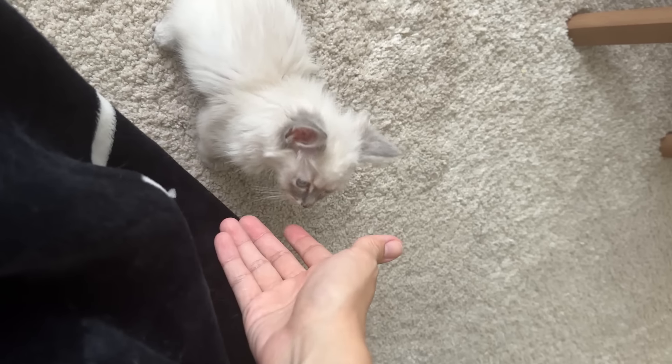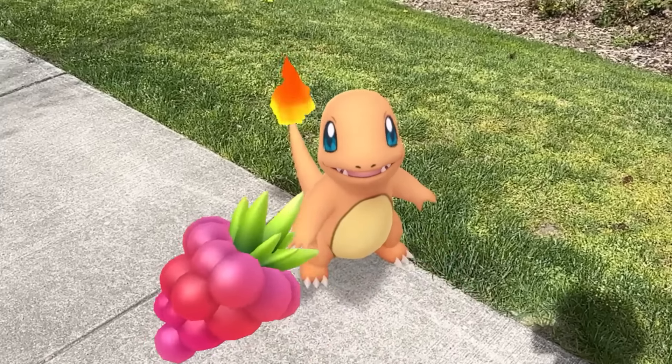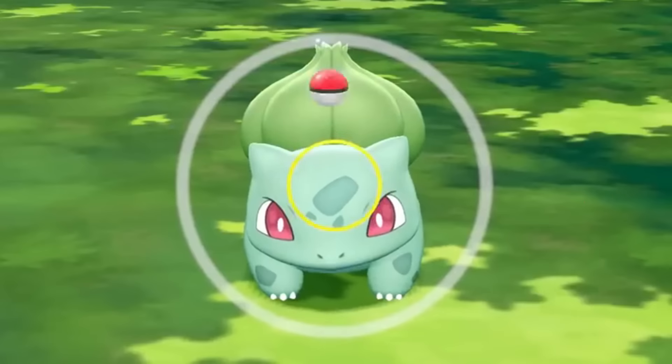This is a real-life pet. You can get one by providing them with love and comfort. This is a digital pet. You can get one by throwing balls at it.